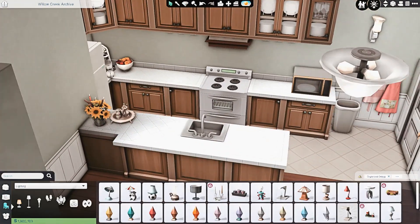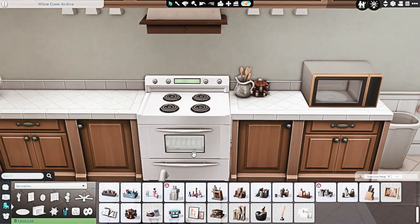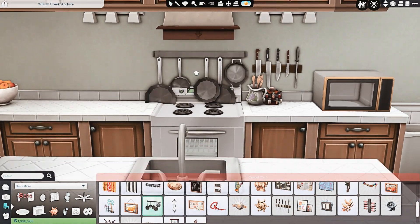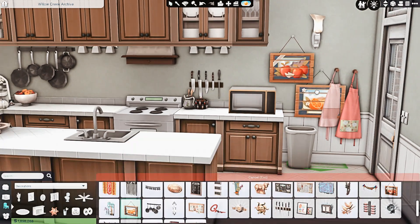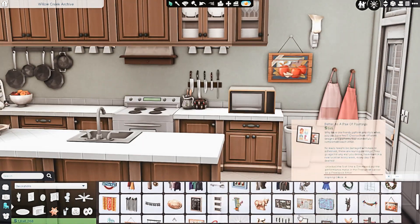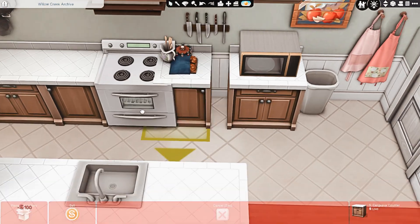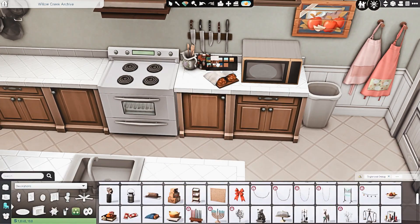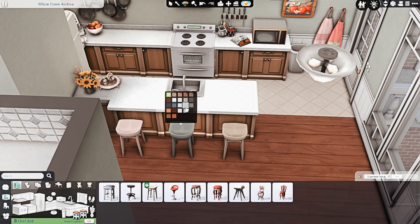I have one basement apartment furnished and one empty, one first floor apartment furnished and one empty, one family apartment furnished and one empty. So you guys have a couple of different choices of where you want your Sims to live. I will be creating families for these apartments for my save and putting them on this lot.